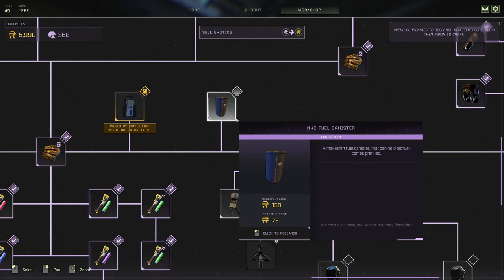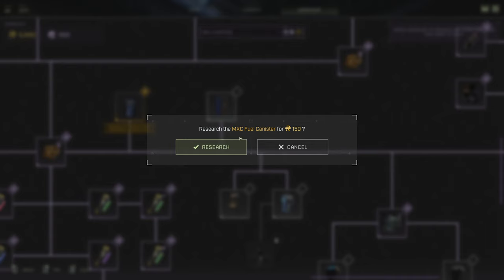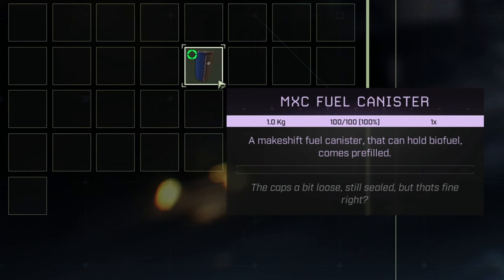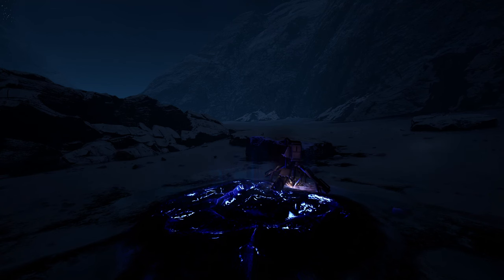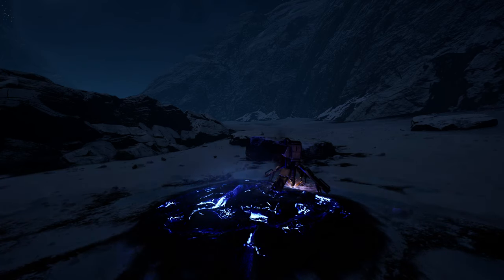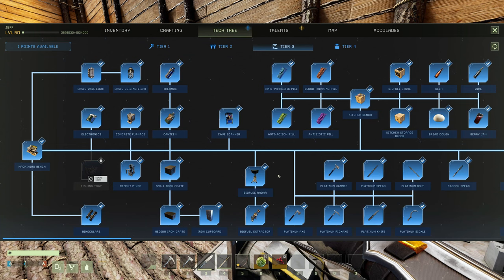The last workshop item added is a refillable biofuel can. This can be brought into mission and used on anything that normally requires biofuel. Make sure to bring the biofuel can back out of mission with you as it is reusable and will refill upon returning to orbit. Previously, to extract exotic deposits, you were forced to reach tier 4 crafting in order to make a scanner and drill. Now, you can either bring in the workshop scanner and drill or reach tier 3 crafting.